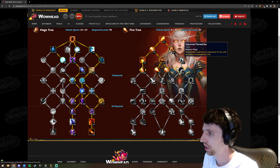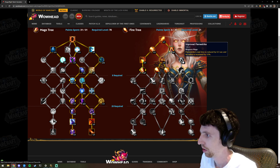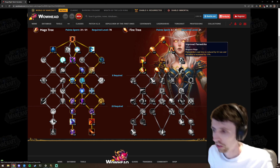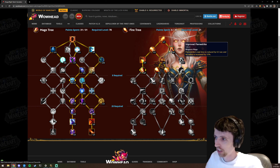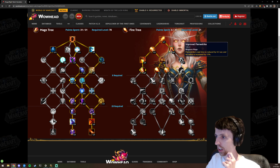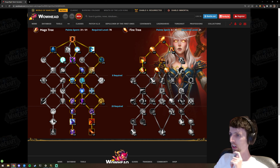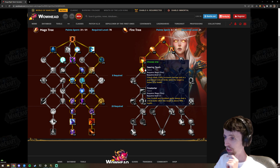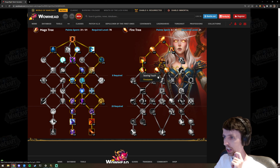Flame Strike — cast time is reduced and radius is increased. Seems okay. I don't know why they keep encouraging us to hard-cast Flame Strike; it's probably one of the most boring AoE rotations I've ever seen in World of Warcraft. Anything that encourages hard-casting Flame Strike I think is a bad idea.